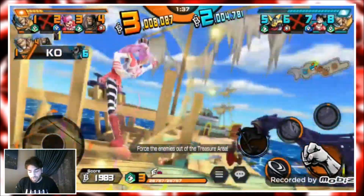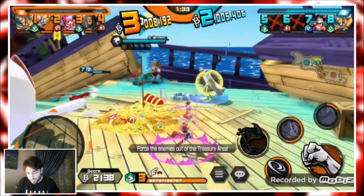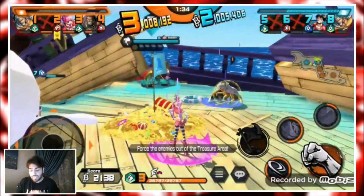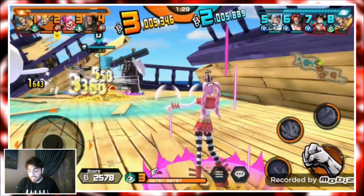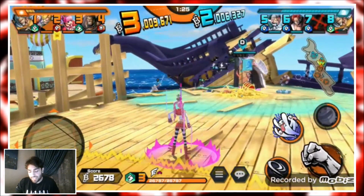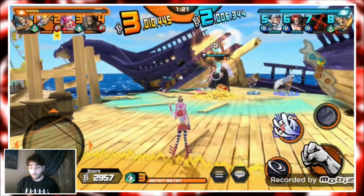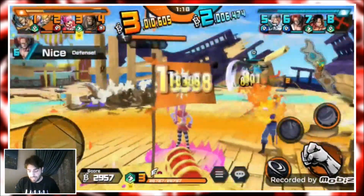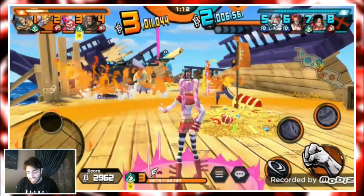We get two kills — Blackbeard dies from Rayleigh and we kill Sogeking. We also hit Blackbeard to help and finish off by killing Luffy. As you can see, we might not be doing all the damage but we are definitely supporting — the enemies cannot do anything to my teammates. When you see that happen, it targeted someone and hit Shanks, so Shanks is neutralized.